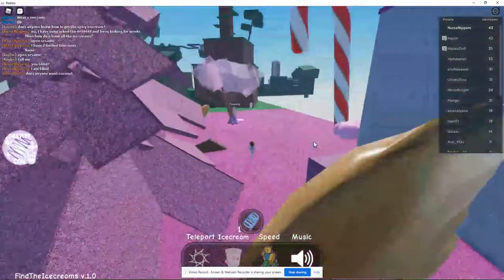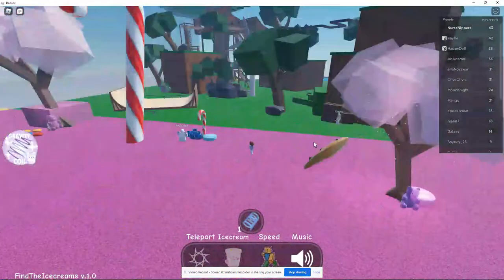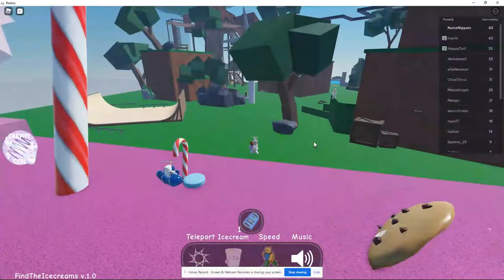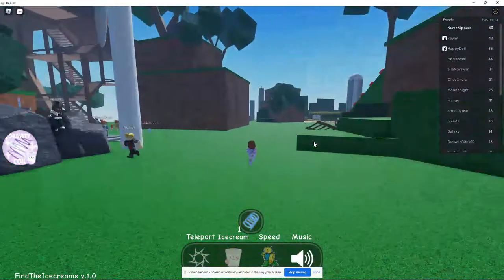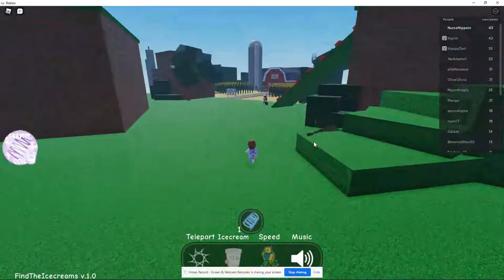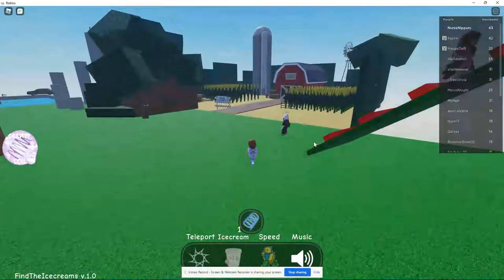The spicy one is just too hard to find. Please give us a better hint than 'you blind' because that's not working. Please, please devs help us. I've asked Discord and I just can't find it anywhere.